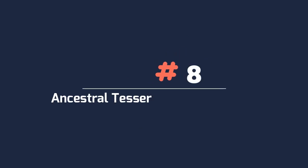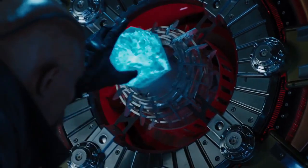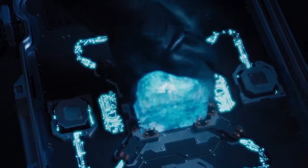Number 8: Ancestral Tesseract of Dimensions. The Ancestral Tesseract of Dimensions is an unsplicable artifact which was added as part of the Hidden Riches update. Its appearance is based on the Tesseract in the Avengers.